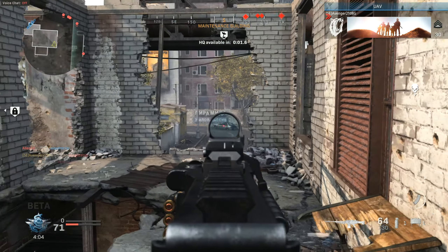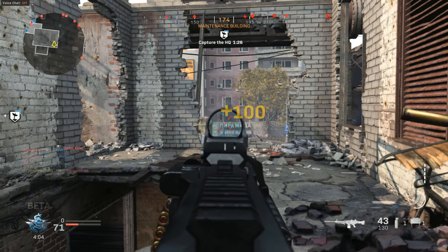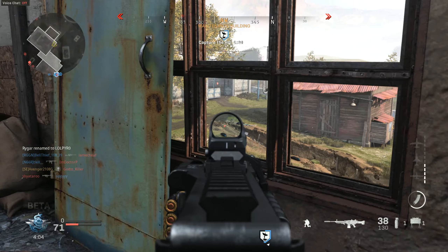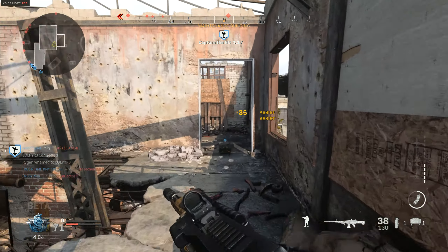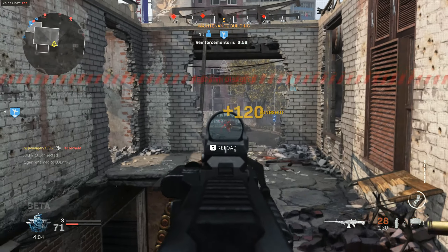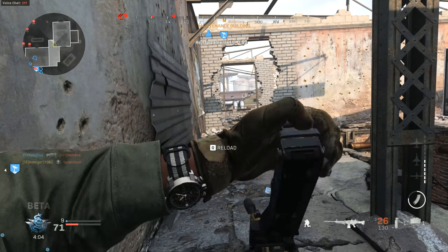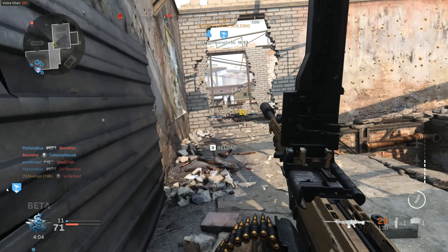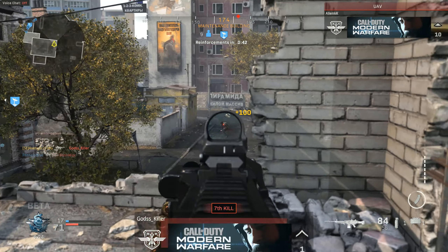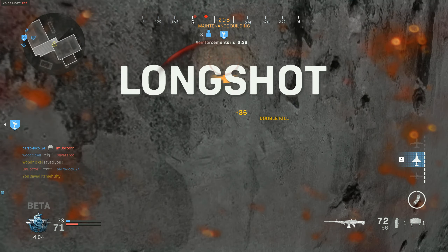UAV is ready for flyover. HQ is green, get a move on. We're taking the HQ. HQ secured, hold out as long as you can. UAV is out of fuel, returning to resupply. Enemy UAV overhead. Got the VTOL on station, ready to deploy.